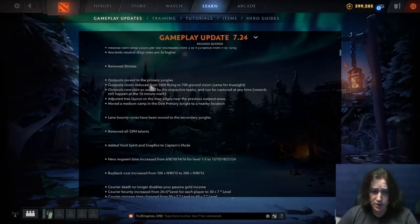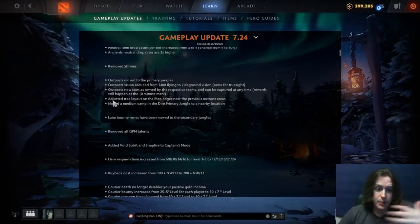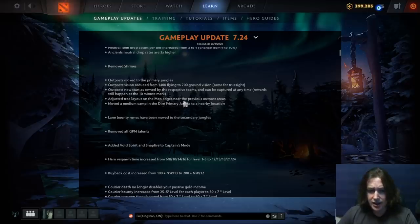Outposts have been moved to the primary jungles. The vision was reduced because in the jungles that'd be a little too broken. Outposts now start as owned by the respective teams, so we can TP to them in the laning phase. Rewards still happen at the 10-minute mark, so it's more about controlling the two jungles, which makes a lot of sense. The map is definitely going to feel a little bit smaller without shrines and outposts. I'll be interested to see the tree layout near the map edges — maybe there are new juke paths for offlaners or safe laners.